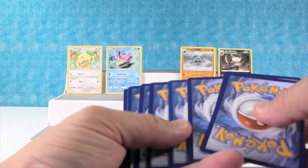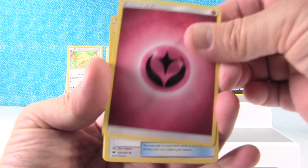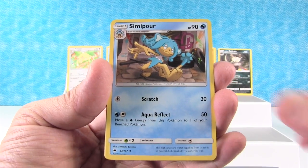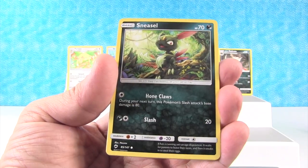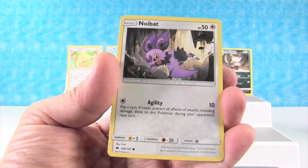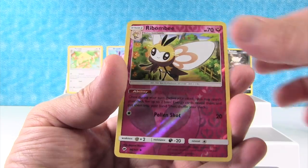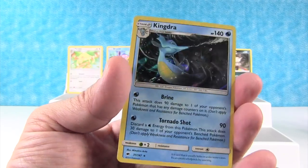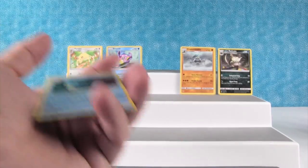Alright, so after this pack we'll be more than halfway done with this opening. Let's see if we can get something shiny in this pack. Rotom Dex, Pokefinder Mode. Simipour — cool looking. Electabuzz, Venipede, Sneasel, Alolan Vulpix, Horsea, Noibat, Ribombee. Reverse holo. And our rare — ooh — is a holo Kingdra! So that is cool, we did get something shiny. Nice!